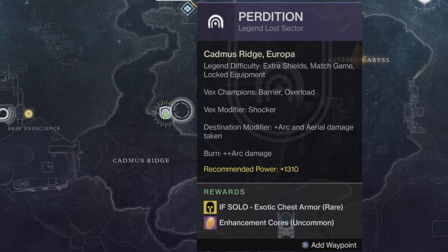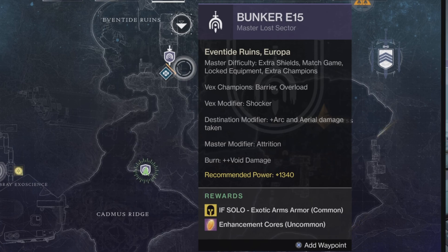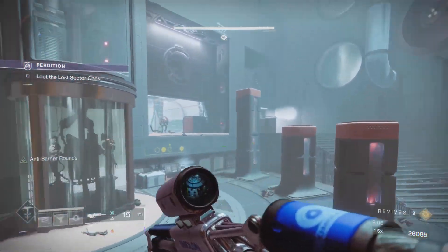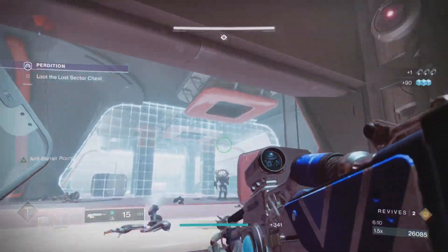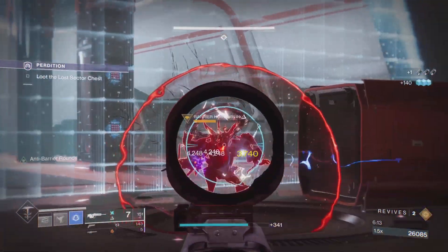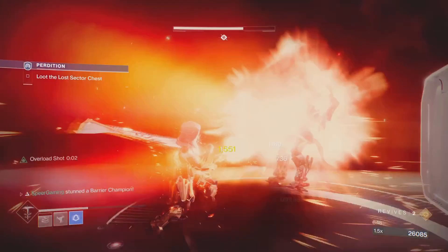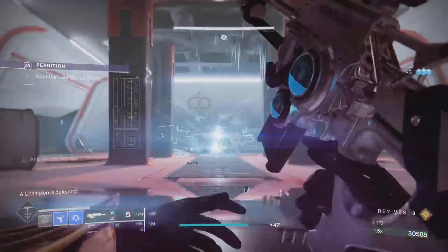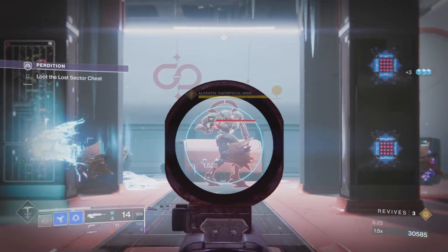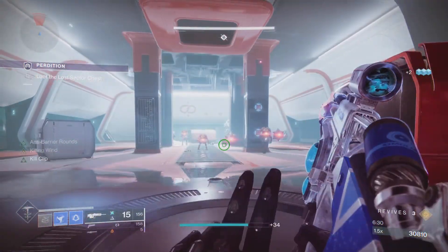Keep in mind this rotates daily. Don't mistake it with the Master Lost Sector icon, which is a much higher difficulty — you definitely want to farm the Legend ones for exotics. The Legend Lost Sectors are now at 1310 recommended power, up 10 from last season. You need to have completed the Lost Sector at least once for it to show up, and you need gear equipped to at least 1260, otherwise it won't appear.